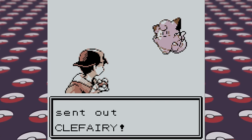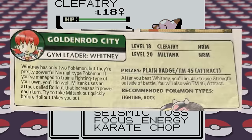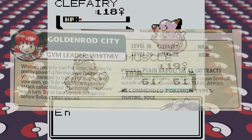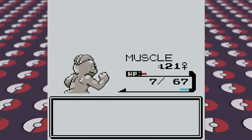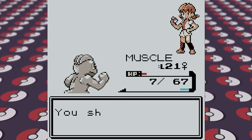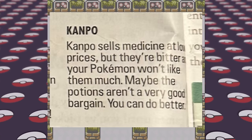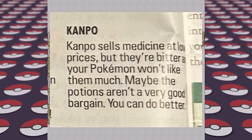Machop makes quick work of the junior trainers, and I also switch-train Slowpoke during these fights to level it up a bit more. For the fight against Whitney, she only has two Pokemon, but they're powerful Normal-type Pokemon. We use Fighting-type moves from Muscles the Machop, as suggested, and defeat Whitney in two shakes of a lamb's tail, although Muscles narrowly hangs on with only one HP to end the battle. With our third gym badge in hand, we have a few more tasks in Goldenrod to take care of, like some tree relief to wake up the Sudowoodo up north, and see Kanpo in the underground who sells medicine at low prices. But they're bitter, and your Pokemon won't like them much.